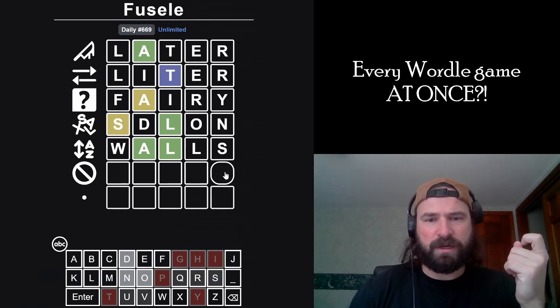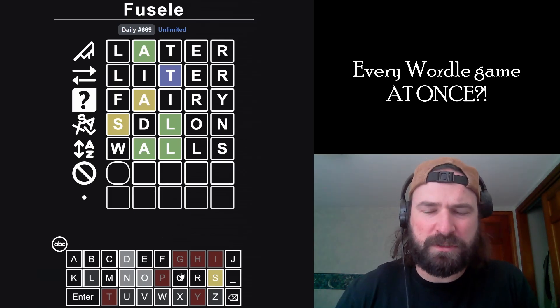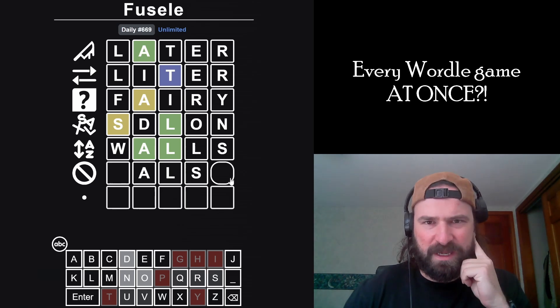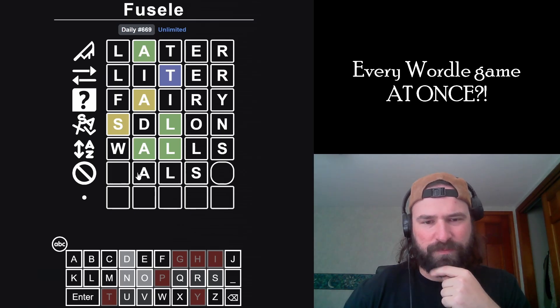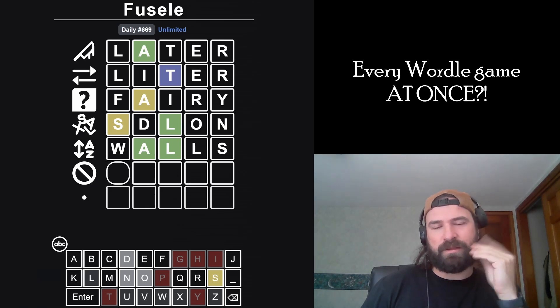What is this word? A, L, S... what? The keyboard doesn't help at all — it's so overwhelming with so many different things going on. When you get this deep in the game, it's really hard to parse through all the information. I know it's A, L, S. It can't be E here, which is what I want it to be. It could be A, it could be H. There aren't any H words though. It feels like it has to be a vowel, and it can't be O. I'm tempted to just put salsa in. I have no idea what's going on.